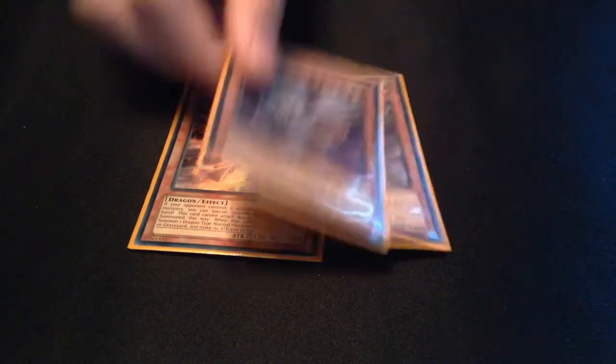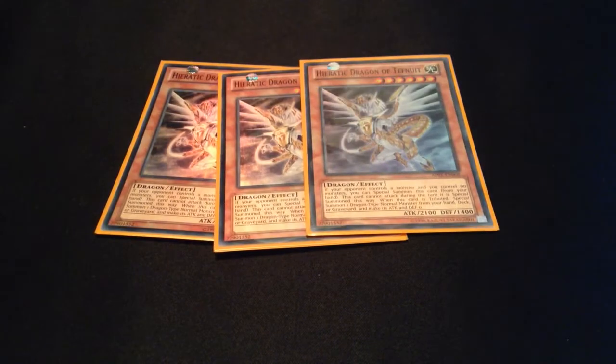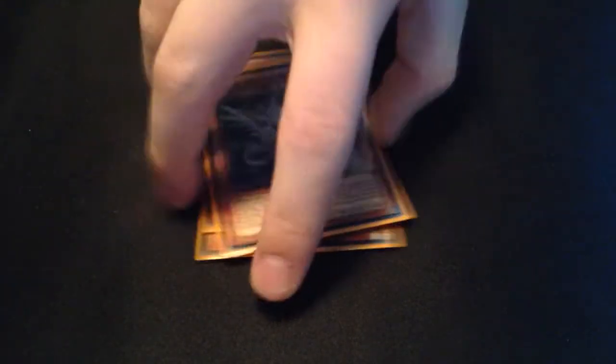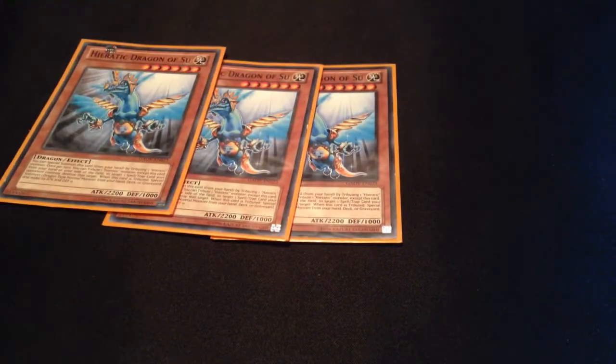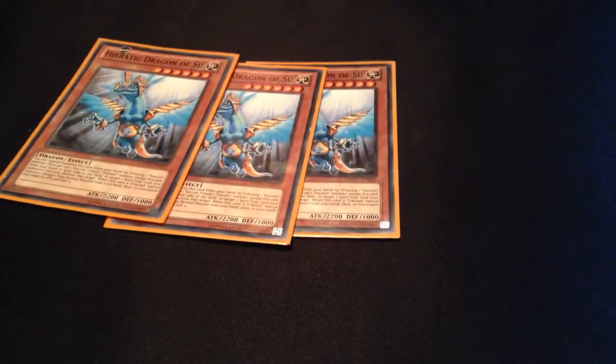So of course we have the 3 Tefnut — this is basically your Cyber Dragon. Then I play 3 Sue; Sue is your back row remover so he's really good, and I think it's the best Ratic.